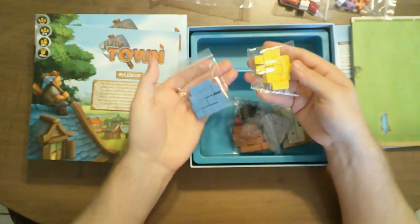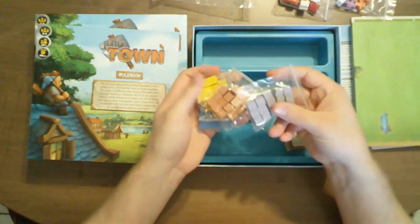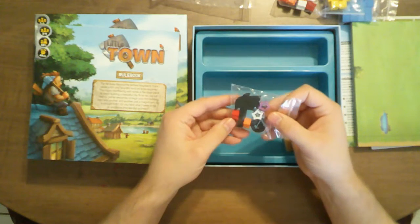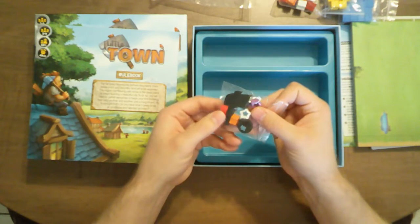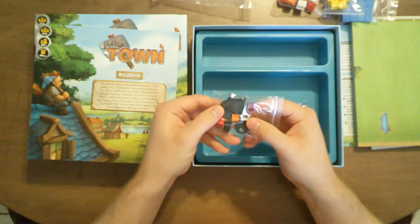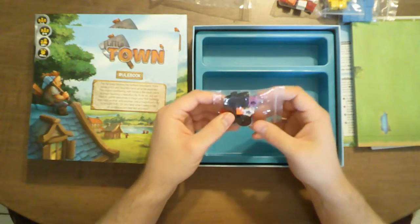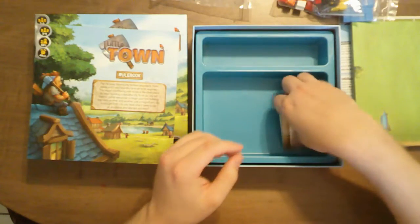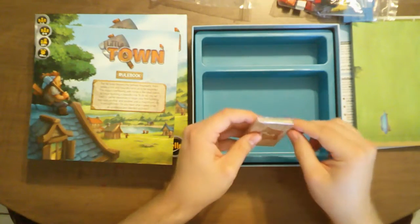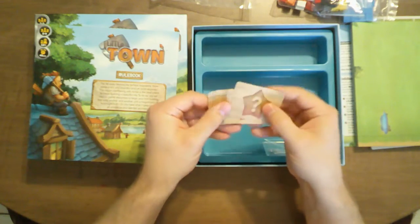We've got blue, yellow, brown, and gray resources I assume, and then four star things which I assume are victory points, an outline of a hammer, and then a big sign or hammer — maybe a first player token — and then the cards with question marks on the backs.